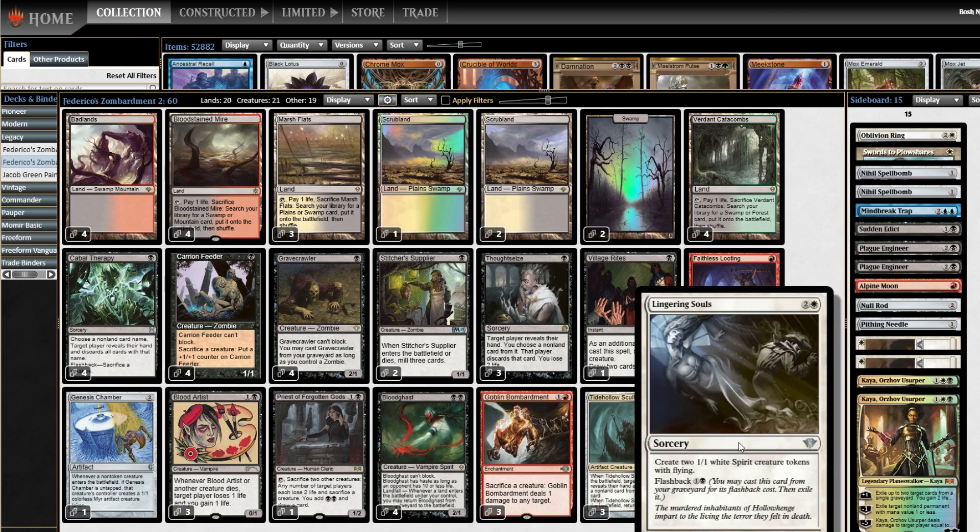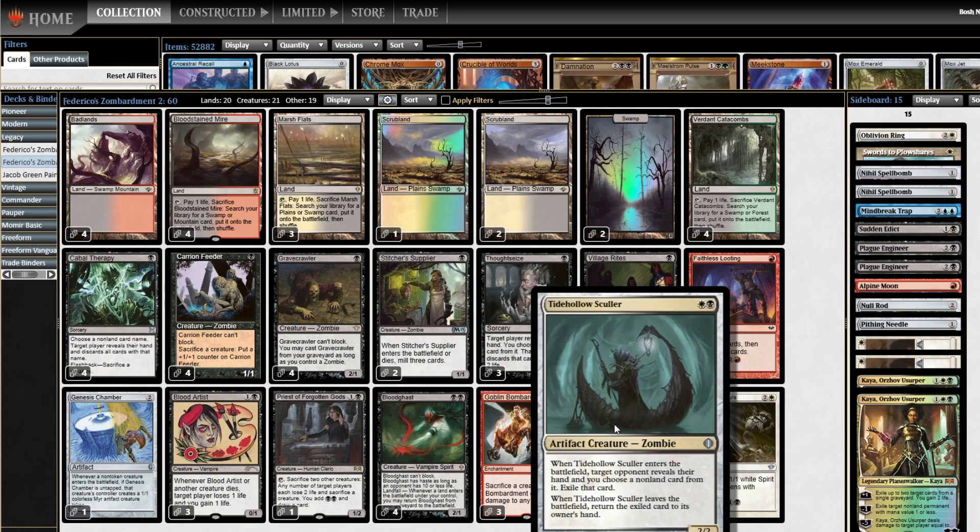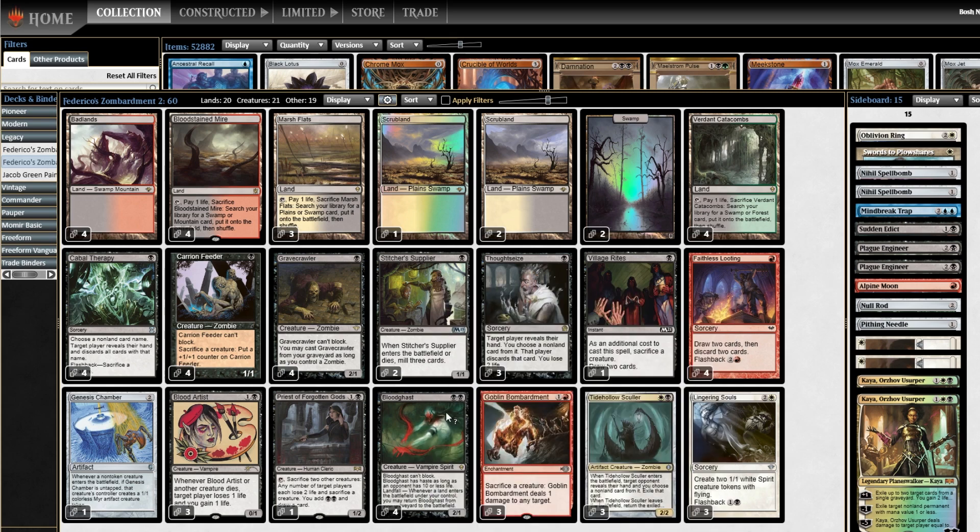And of course, Lingering Souls — the original discard-for-value card in Orzhov colors. Tidehollow Sculler provides more discard. You'll notice 3 Thoughtseize plus Cabal Therapy already in the deck. Sculler checks the hand and is also a zombie itself, so it turns on Gravecrawler. There's a cool trick with Sculler: when it enters, target opponent reveals their hand, you exile a card. When it leaves, they get it back. But if you sacrifice Sculler in response to the exile trigger, it returns the card before exiling it — thus exiling the card permanently.